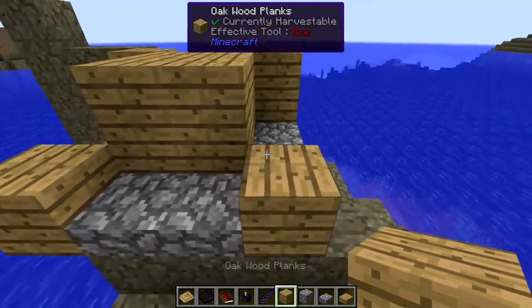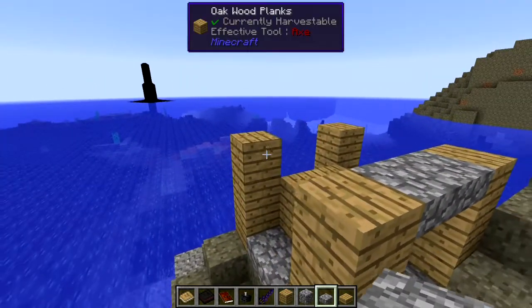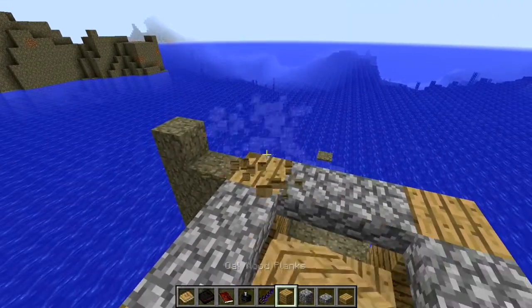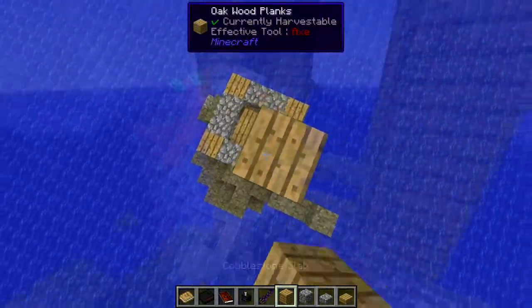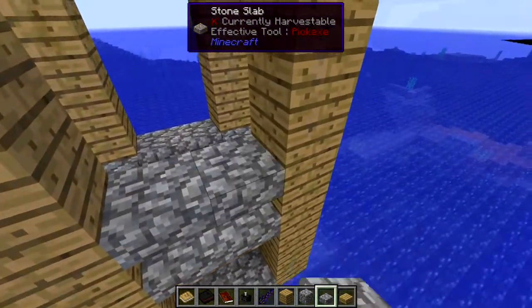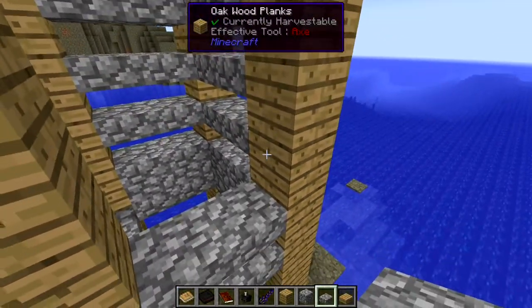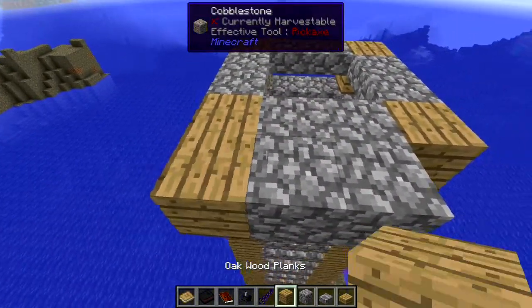Early game. One thing to note: while I am using half slabs for the pipe up to the spawning platforms, it is advisable to have a solid block at the base of the tube so creepers cannot see you, and hence explode your tower.